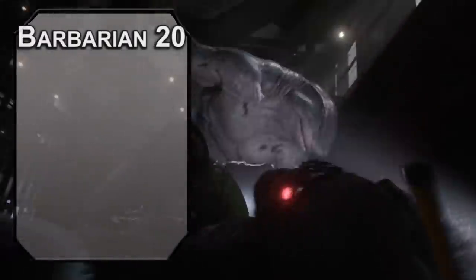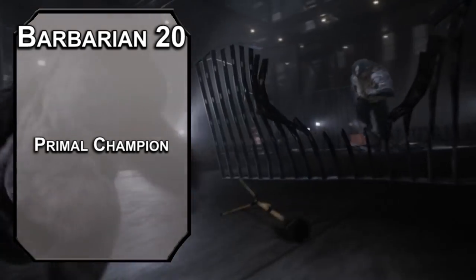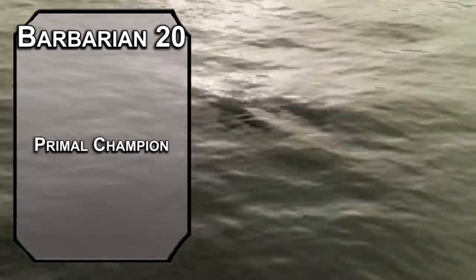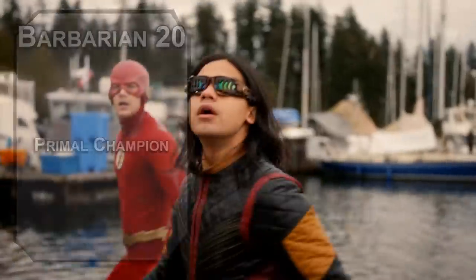Our capstone is the 20th level of barbarian, making you a Primal Champion, meaning that you can rage an unlimited amount of times and add 4 to your Strength and Constitution scores, letting you break the 20-point limit for 24 Strength and 24 Constitution. According to all known laws of hydrodynamics, there's no reason a King Shark should be able to have 24 Strength. King Shark, of course, does it anyway because King Shark can't do math.